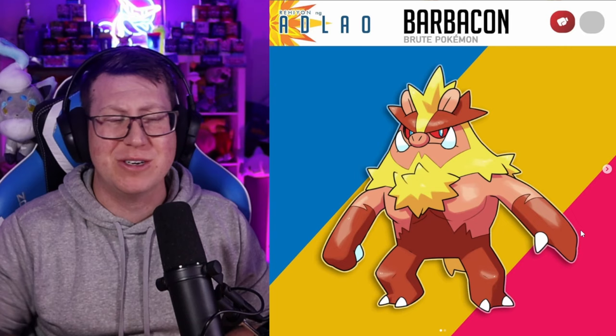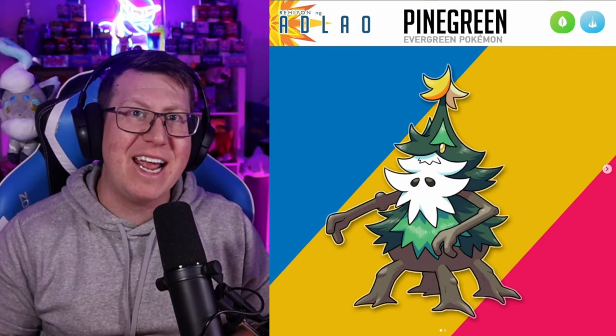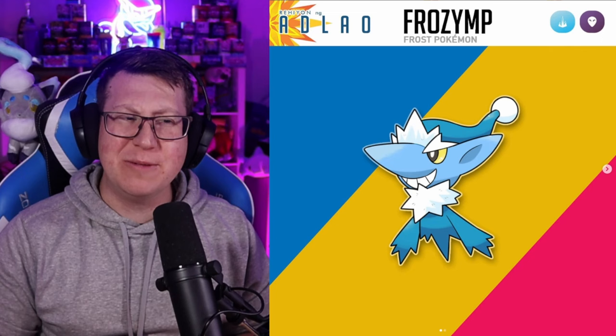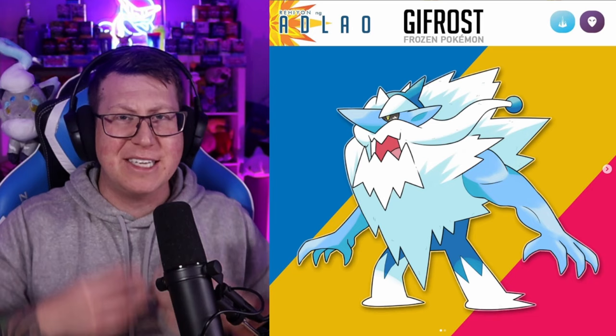Next is Conipine, which is a Grass and Ice type Pokémon that looks like a baby Christmas tree, which is super cute, and then evolves into Pine Green. Apparently that star on its head blooms into a flower at Christmas time, which is a really cool connection. Next is Frozimp — we've got a bit of a Christmas theme going on. Frozimp is an Ice and Ghost type that looks like it has an icy Santa hat. It evolves into Geerfrost, which is kind of like a Yeti, definitely looks muscly with a massive white icicle beard, but still has that Santa hat.